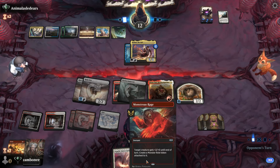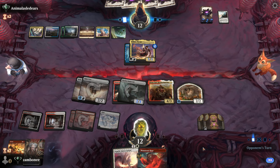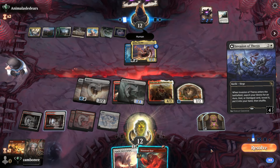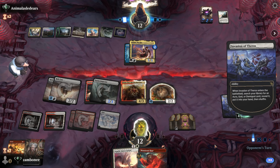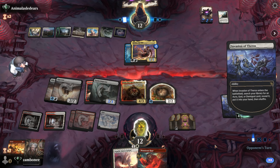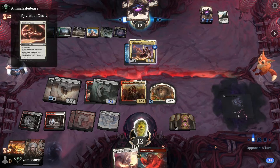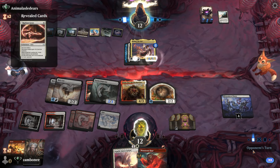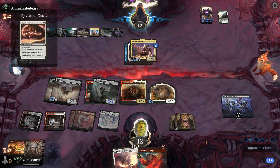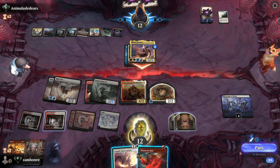That would just be six extra damage this turn. We can do it next turn. We should have Lethal. Are they going for an Aura to remove our Creature? Oh no. Okay. But you're dead next turn.